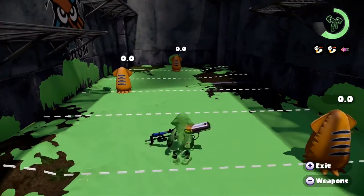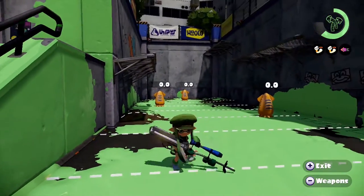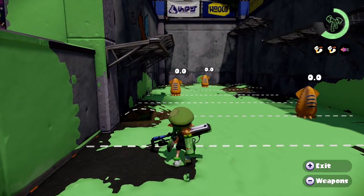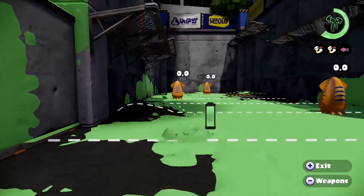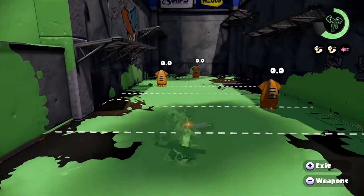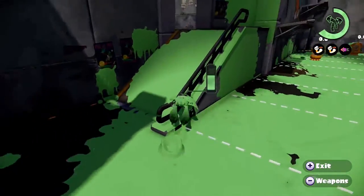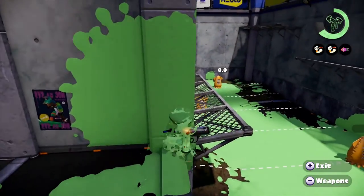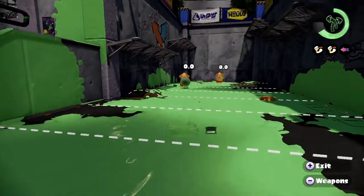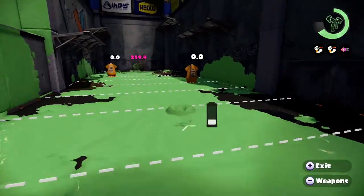Something very important: you have a swim speed nerf if you're playing one of these three weapon types — the E-Liter in both variants, the Dynamo, or either of the two Hydra Splatlings. You will effectively be nerfed one main and one sub of Swim Speed Up. Running one main and one sub of Swim Speed Up mitigates this. You don't have to run it, but I recommend running at least one main on the custom variant.